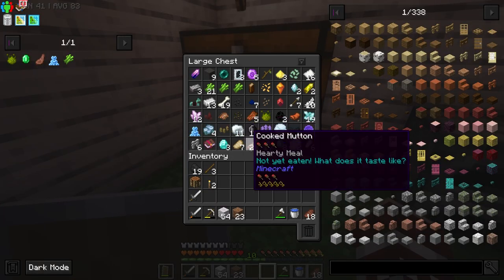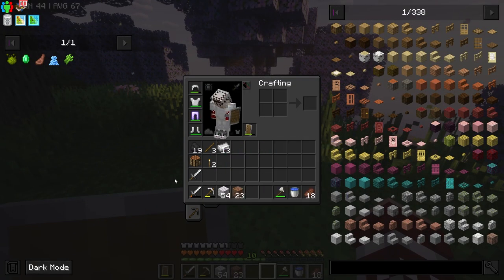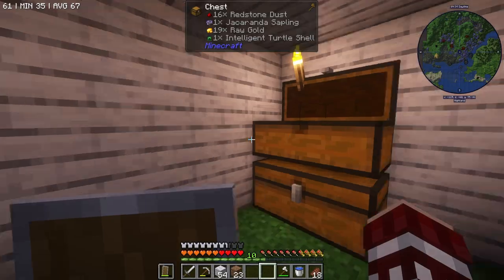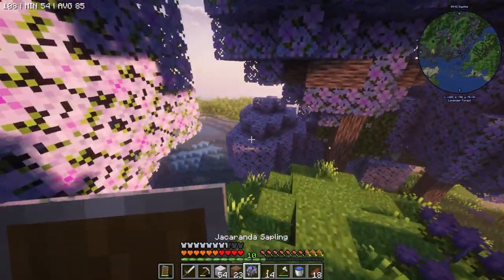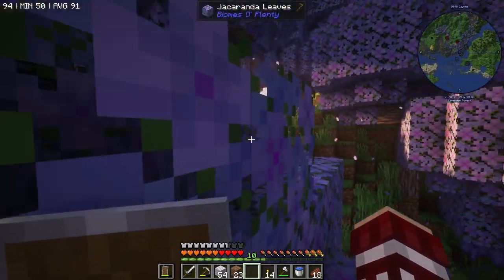Let's go ahead and head on over to the ship. I'm gonna take my iron ingots with me just in case, and I'm gonna leave the broken sword here because I don't want it to break mid-interaction. We're gonna make some more torches as well, in case we have to light up the ship or in case there are any hidden spawners in there.